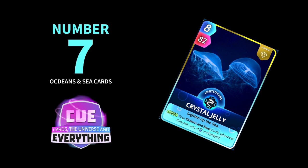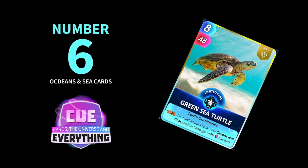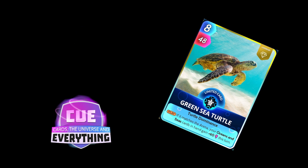Number 6 is the Green Sea Turtle. I do love this card and I almost had him much much higher. The only downside is the play — if it matches the arena, so you've got to really play him in an Oceans and Sea arena. Your Oceans and Sea cards in hand gain plus 60 this turn, so you're going to get a 180 buff if you play that in the arena. Absolutely great card — the only reason he's so low is because he's got to be in an Oceans and Sea arena.